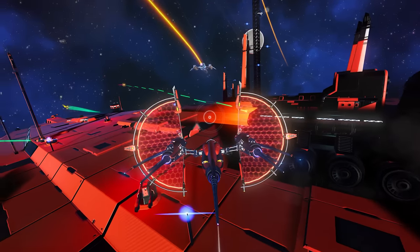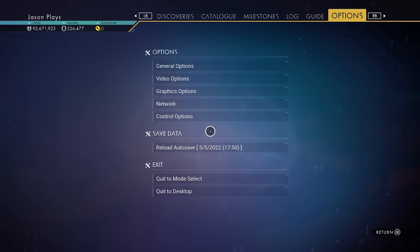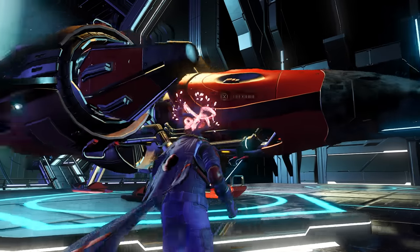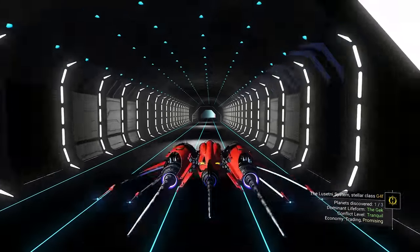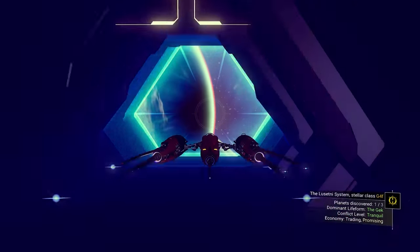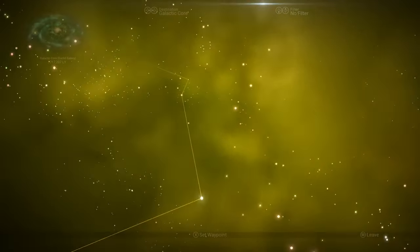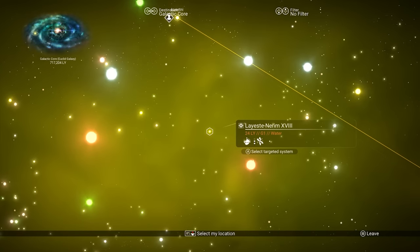When you save it, it'll turn into a bluish-white light. Again, we don't like this one — it's kind of a stubby one. So we can reload the auto-save and just keep doing this over and over until you find that beautiful design, whatever one you want. Let's go to a different system — I'll show you that they change the color, the size, the design. Sometimes it'll be a sentinel, sometimes a destroyer. Let's see if we can get a sentinel from this one.